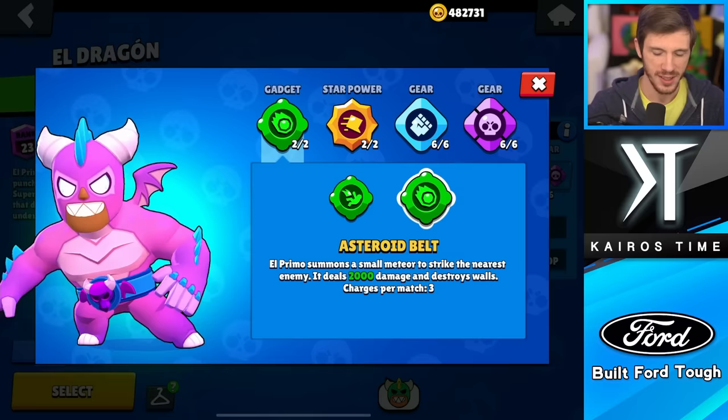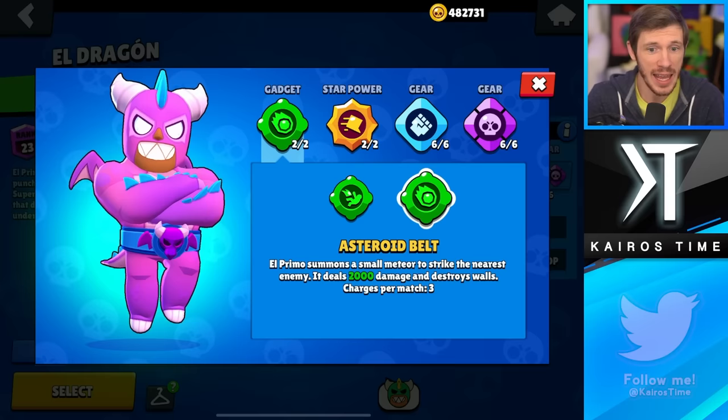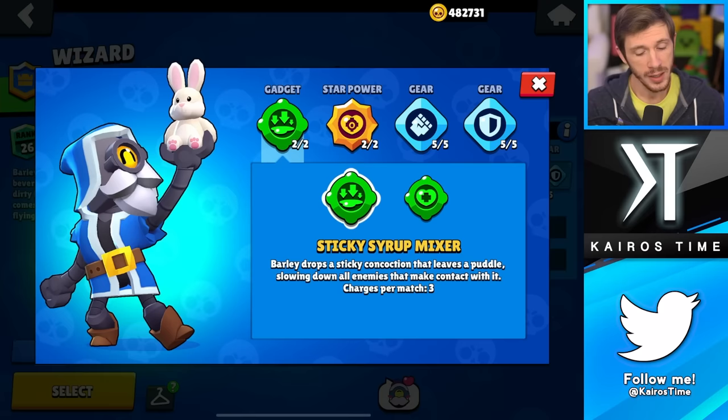Next we have El Primo, and honestly neither one of these are amazing gadgets. Suplex Supplement can do some interesting cheesy plays, but it doesn't work too great. Asteroid Belt is really useful for breaking walls in Brawl Ball, but typically anywhere else you don't want walls destroyed because El Primo relies on them to get close to enemies. I'm putting both in the C tier. Suplex Supplement is generally better unless you're playing Brawl Ball, and only use Asteroid Belt if you can get rid of walls by the enemy goal.